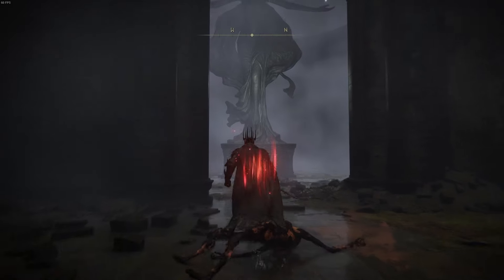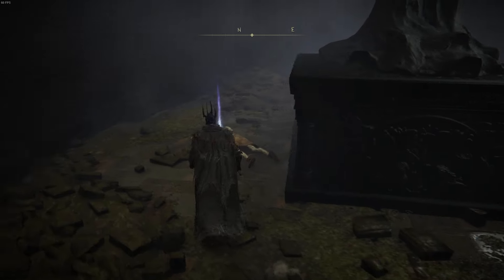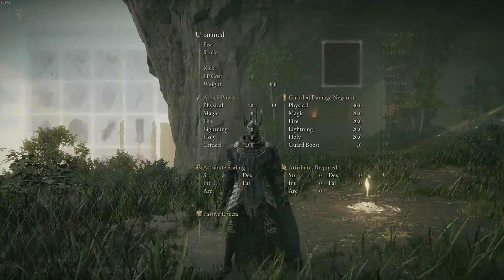If we go into the room to the northwest, just around it, you will see there is an item on the floor. When you pick this up, it's going to give you the fire knight's seal. The fire knight's seal is a sacred seal — it's a finger weapon that scales on faith and strength. It also boosts Mesmer's flame incantations, so if you want to use his fire magic and fire incantations, this is the item you're going to need.